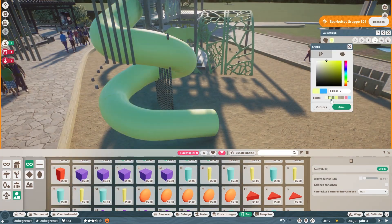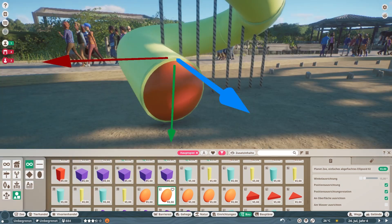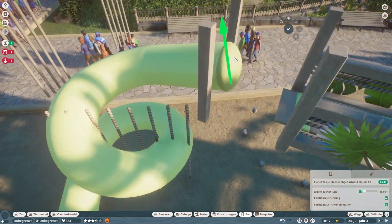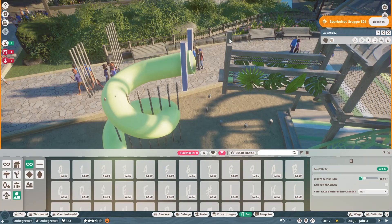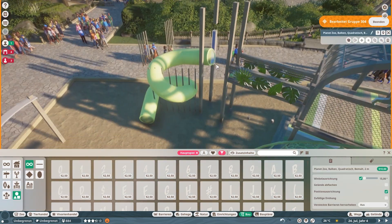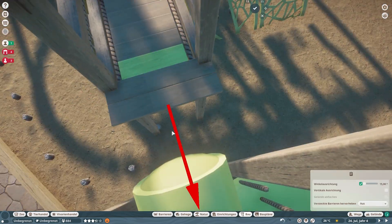Don't get confused with all the ropes there — I will get rid of them, they're not supposed to be there. I tried something and pulled them aside in case I needed them again, but I won't. I kind of got this way of creating a slide from other people's playgrounds, because that's a common way to do it in this game. Obviously it's not hollow.